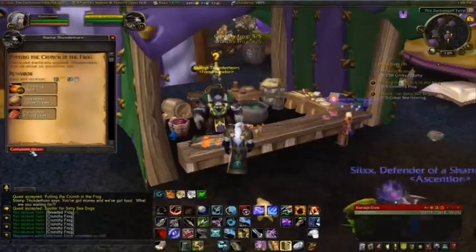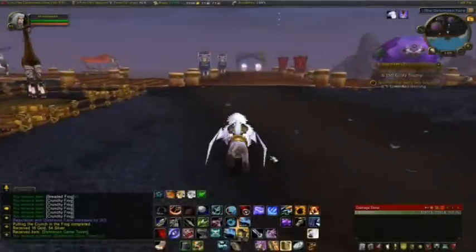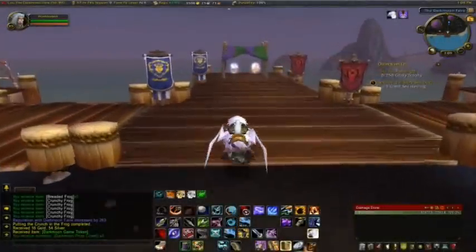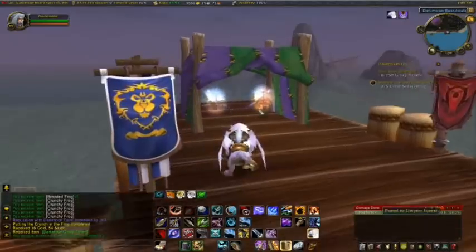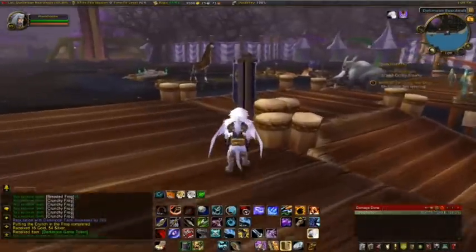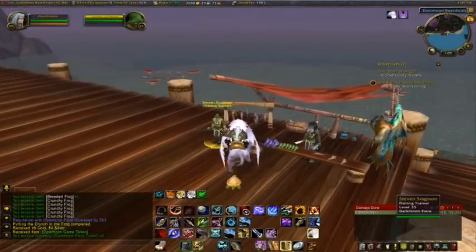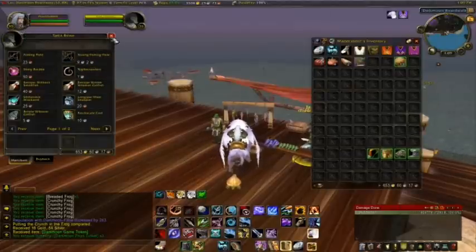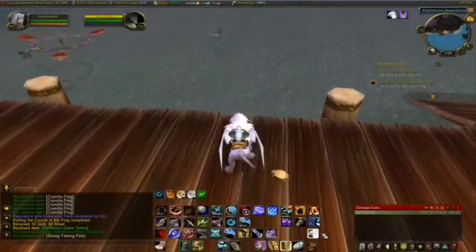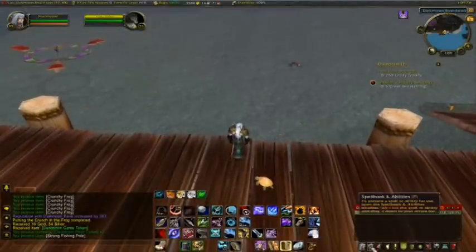I'll turn that one in now and go fishing — I'll just show you really quickly. As we approach the docks, you can teleport back to your home city right here on the docks — Elwynn Forest or the other one, playing on the Alliance. Just buy yourself a fishing pole. Even if you're level one fishing, this works pretty easily. You're almost going to do five casts and you're going to get it. Not difficult at all.